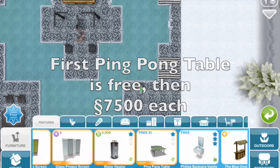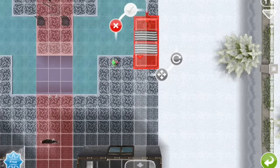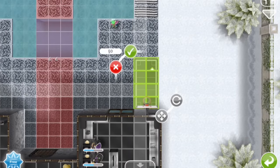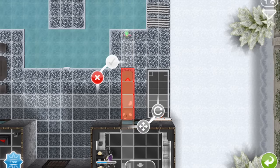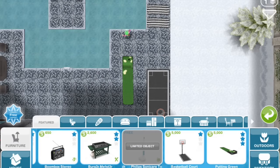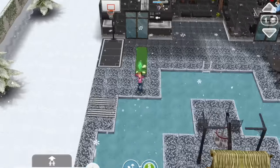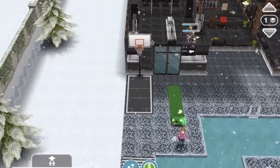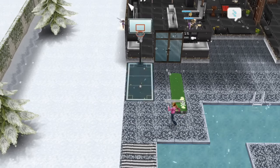I'm going to go ahead and place the basketball court. We've got some free space cleared up on the pool deck, and also the putting green. Both the basketball hoop and the putting green are old items in the game which were discontinued a while back, but are being brought back now as part of this special event. But the ping pong table is brand new to the game for all players.